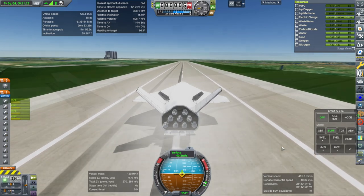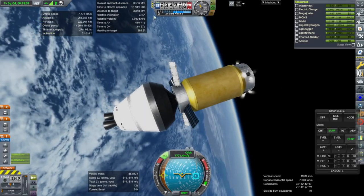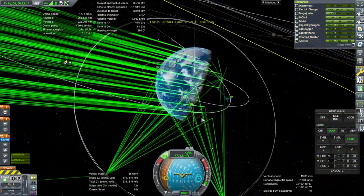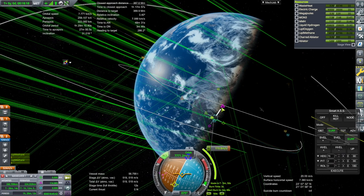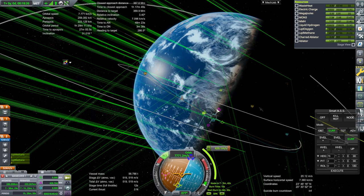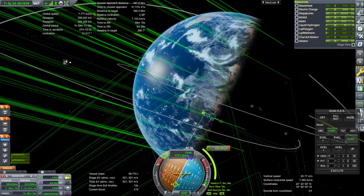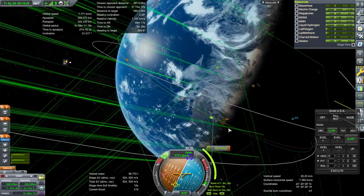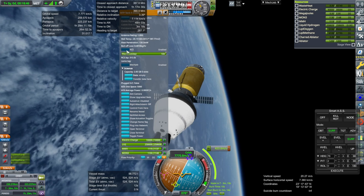Everybody's seen worse landings from me. Recover vessel. So yes, we can bring it back — no problems. It continues to be very reliable in this respect. I want to correct the 3.4 degrees of inclination if we can. Got delta-V in here, might as well use it. That's 0.3 degrees corrected — let's see if we can do the rest, though I want to reserve 100 meters per second for deorbiting. Let's just take the 0.3 degrees for now.